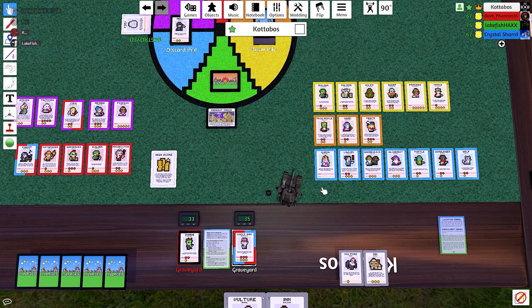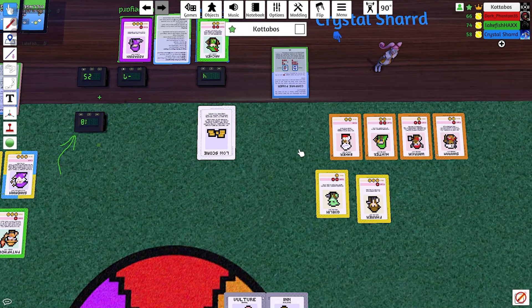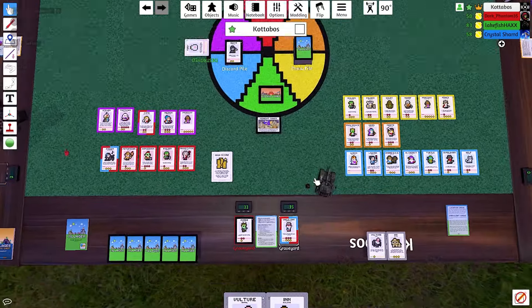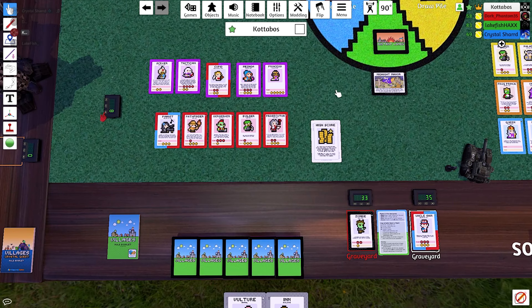Sci-fi says second place is first loser — well done, Crystal. That was a harsh final move. All right, Crystal, you figure out you're at four. Fish, you have three counters? One for up, one for down, and one for current — oh, that's actually pretty handy. So you're at 18.